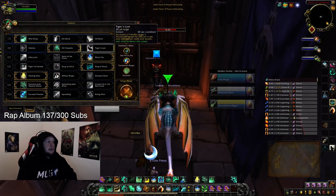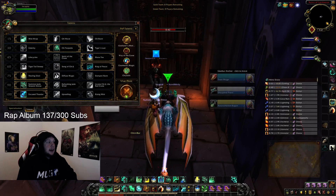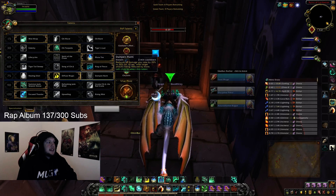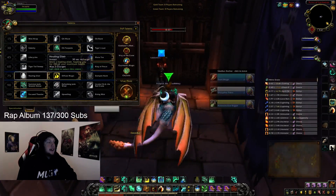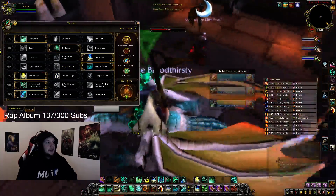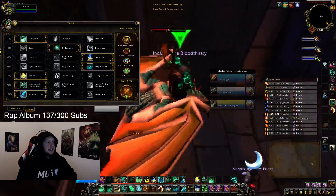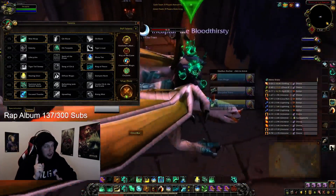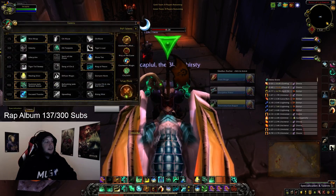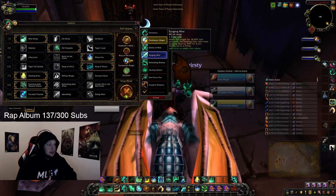I grinded in a bunch of 2v2 games to figure out where I was, then decided to queue up some threes. The Azerite traits you want to be running is 1 cooldown reduction of Life Cocoon, so that when you talent into Chrysalis it will be a 55-second cooldown Life Cocoon.